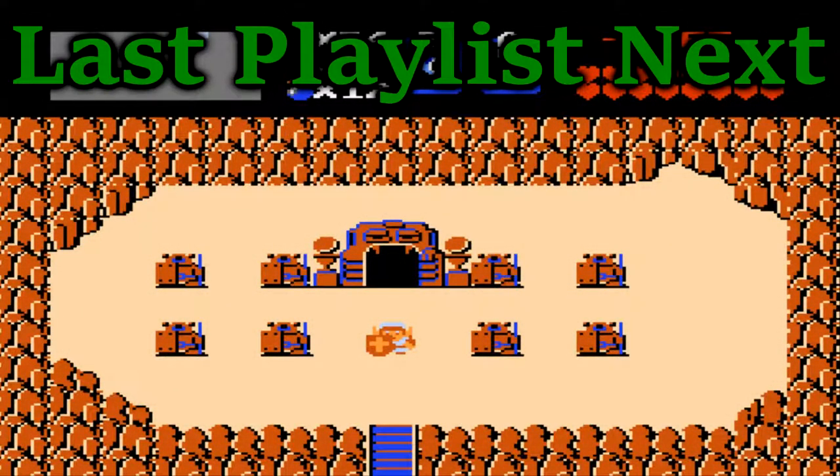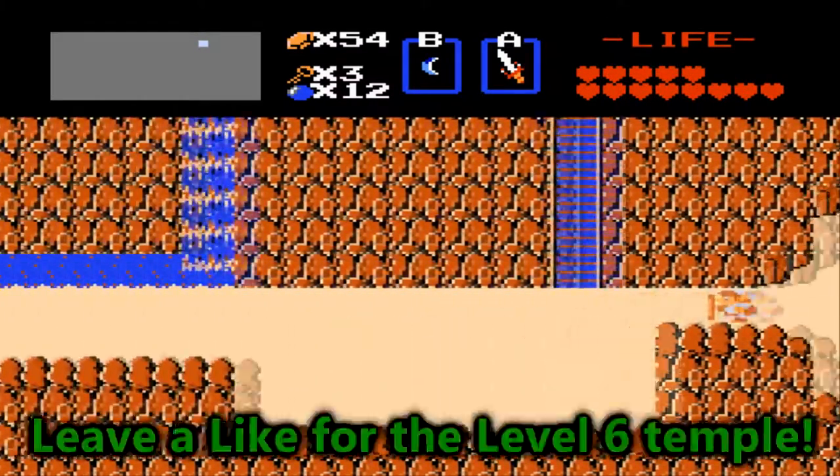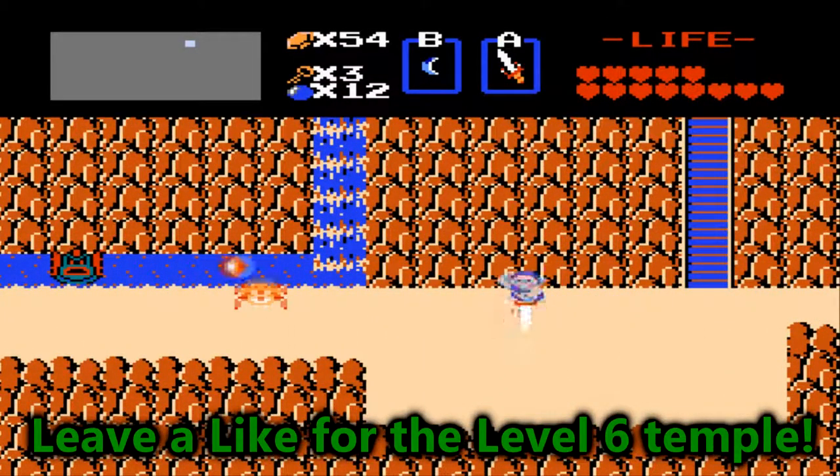Hello there, I am GiantGrold with more. Let's play The Legend of Zelda for the NES. In the last part we took on the level 5 temple, this time we're gonna take on the level 6 temple. And we can go straight to the level 6 temple because there's really nothing else we can do in the overworld — we really got everything including heart containers and items and all that. Let's just head for the level 6 temple.